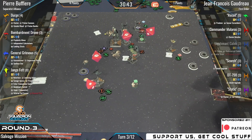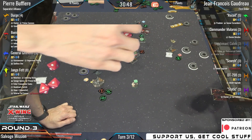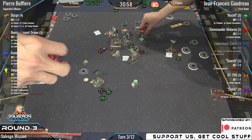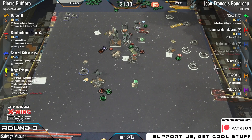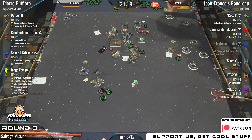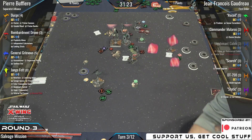A range one from Jango into the back of Recoil — pop pop. Two blanks, spend focus for one, taking three. Recoil is at half health. Luckily, no half points in this scenario. And in the chat, Andrew notes that the Slave I trigger got missed there — it is in arc, so that would have been three hits. Pierre going to be taking two. More damage on the Belbullab — Jango Fett the simple man, down to three health.